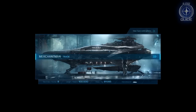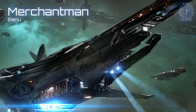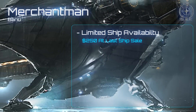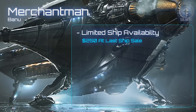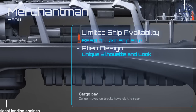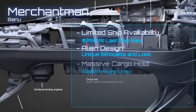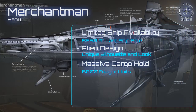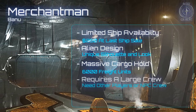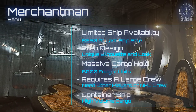The Banu are an alien race known for trade, and the Merchantman is the most iconic of their vessels. Not widely available, this ship crops up mostly at the annual sale in November, and this year cost $250 the last time it was offered. This is a truly alien ship, with a unique design that sets it apart from other trading vessels. It does have a massive cargo hold, able to carry a volume of up to 6,000 freight units. It will however require a bigger NPC crew of eight, so look at this ship as something more of a container ship than a big road train.